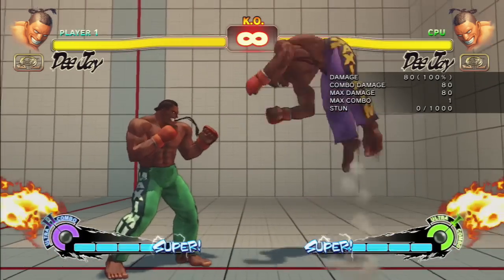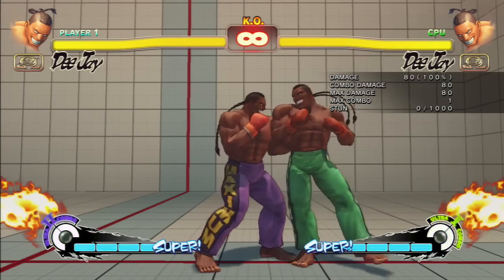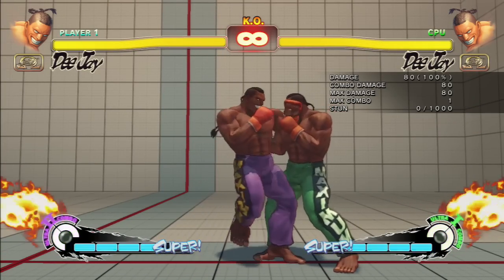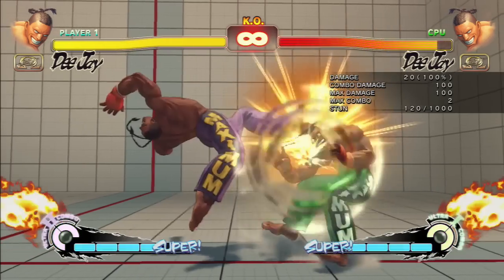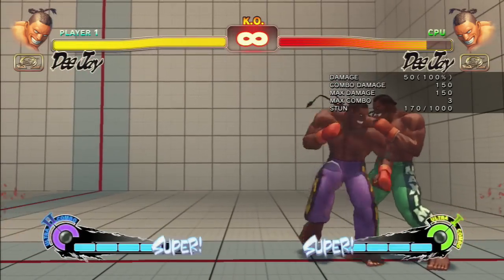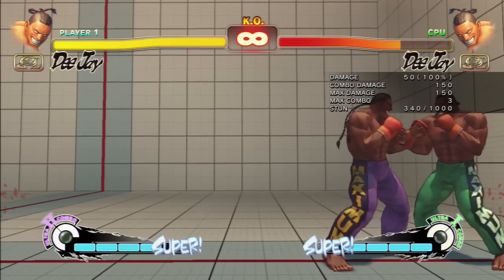Then he has the Funky Somersault — when Maximum High hits, press down, up, and heavy kick. When that hits... okay, that's nice, that's really nice, that's a good follow-up. I wonder if I can get Climax Beat with that.